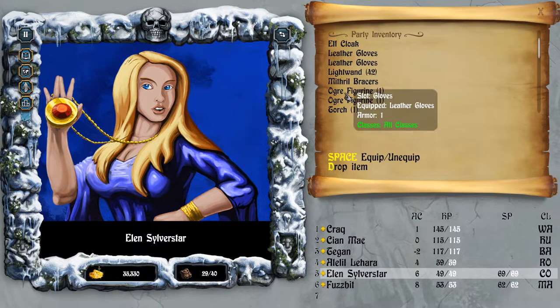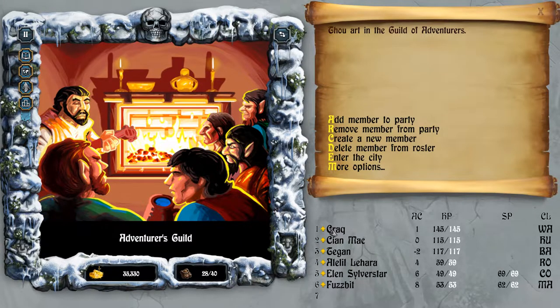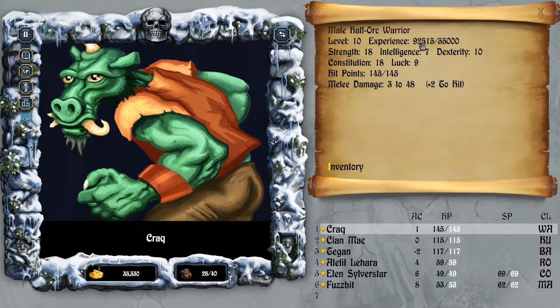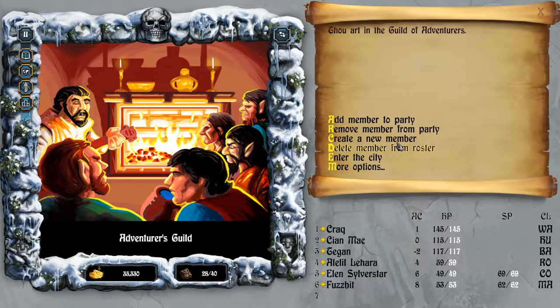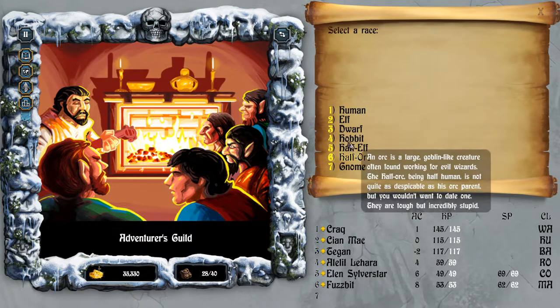Elin can use the light wand as well - I didn't realize I'd picked these up. I've been going down into the catacombs to get a little bit of experience for some of my party members. I've got 92,000, so we can level up. But before we do that, I want to create a paladin to put him on the front line.